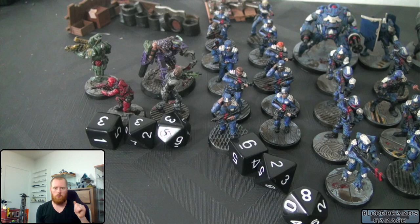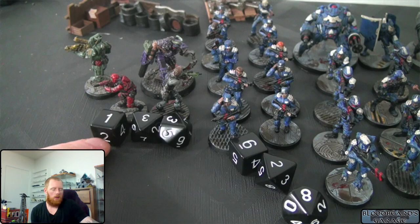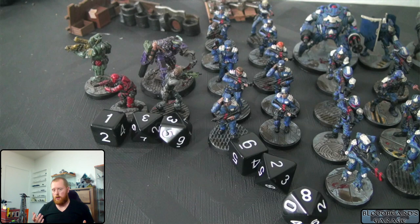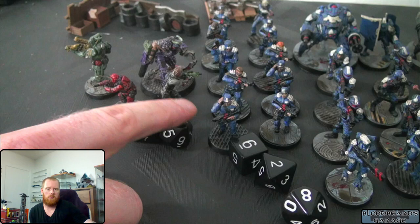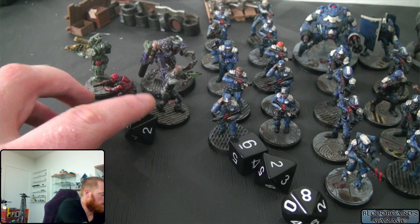Each agent gets one free move action per turn. If I want to move again I have to get a success — if it's not that important I'll roll my d6, and if it fails I stay in place. But if it's important for me to hit the enemy, I'll use my d10 to get the four-plus to hit, and this is where speciality comes into play.